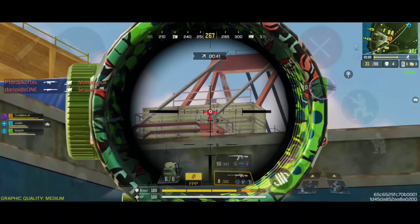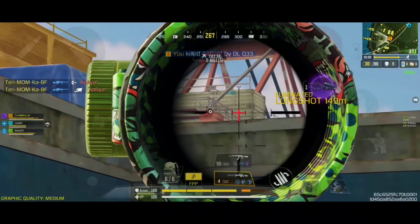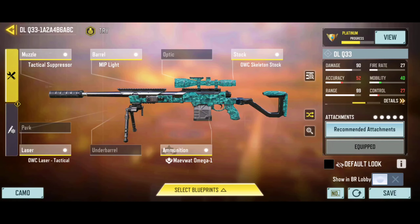Starting at number 5, I have a high-accuracy one-shot build for the DLQ33, which is the best bolt-action sniper rifle available inside of the Battle Royale. It has great overall dynamics, which includes decent sprint speed, good ADS speed, and a huge hitbox multiplier. Being able to one-shot knockout when hitting the upper body, this sniper rifle is one of the best choices for longer ranges. Unlike the XPR-50 or the LW-3 Tundra, the DLQ33 deals very high damage with infinite damage range, and it is very satisfying to use in long-range engagements.